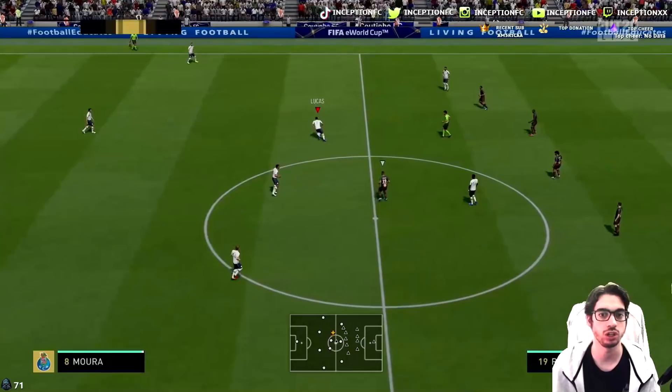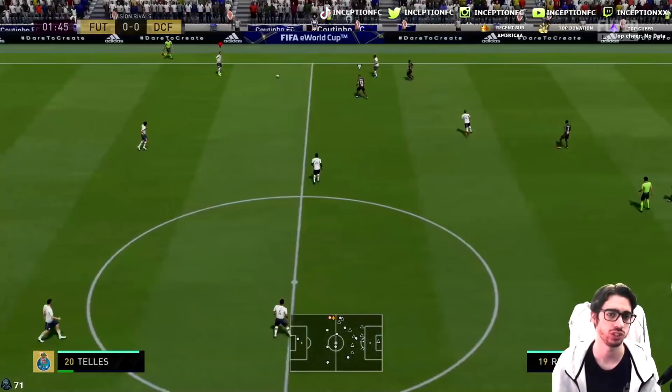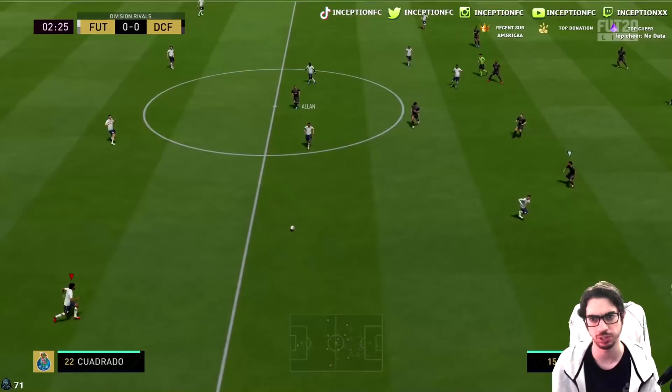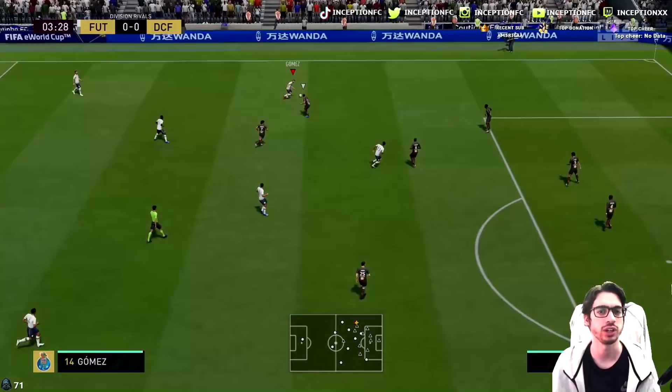Alright boys, let's see how this card moves. His left stick dribbling is really solid, actually. A little bit of strafe — yeah, it's good. No emphasis at all, that's really good. Marksman chemistry style is definitely the one you give this card, because those three main dribbling stats needed to be improved and they feel improved. He positions himself well in the CAM position so far — not super aggressive.